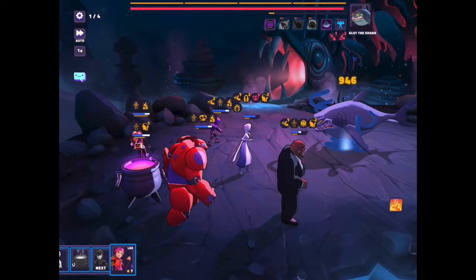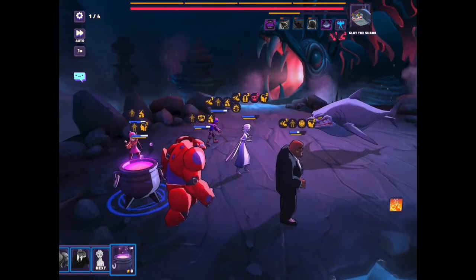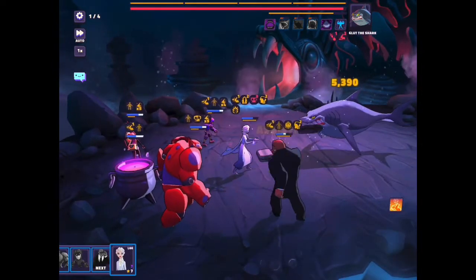The only time I would want to use the orange ball — the second attack of Honey Lemon — is when the shark gets buffs on him, which would be yellow underneath it, as opposed to the red debuffs that are next to his name.